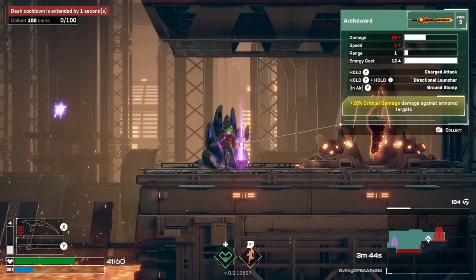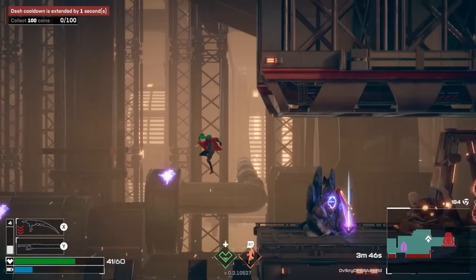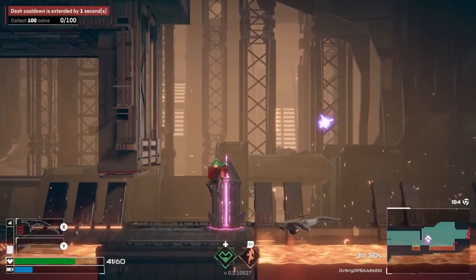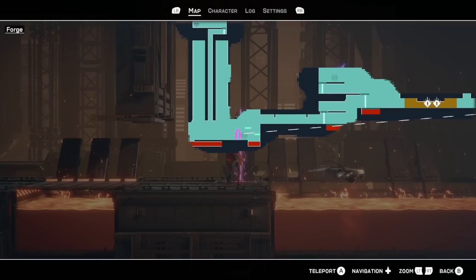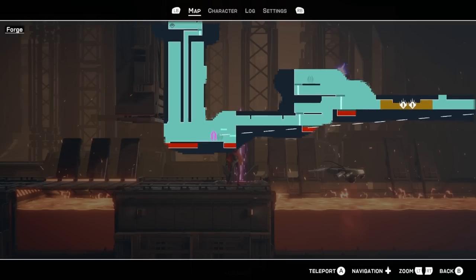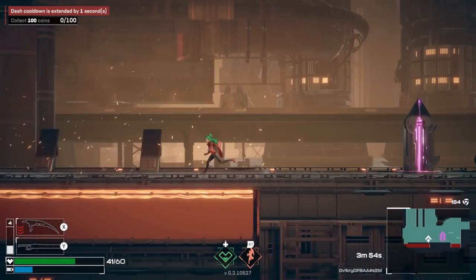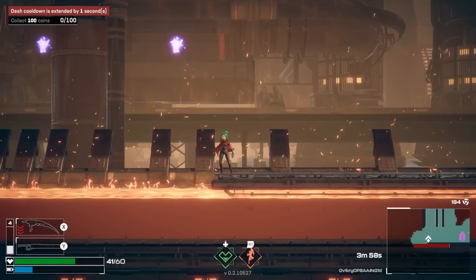Dash cooldown increase by a second — collect 100 coins, that's not bad. Arc sword — I don't want to lose my mass blade though. Mass blade is better. I almost ate lava there. Where are we going? I guess we're going back to this one. I don't see any other paths the other direction. There was that one store, but I don't think I have enough money.